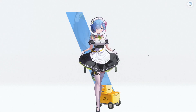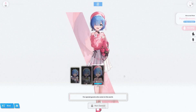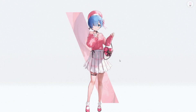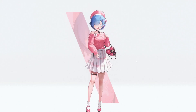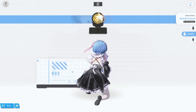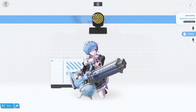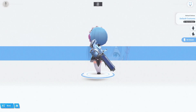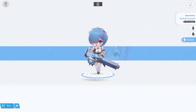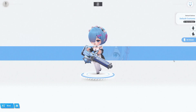Do you have something important to bother me with? And then, finally, she has her event pass costume. Let me know if you need my help. Very cute. Here is her shooting animation. And her chibi model. Housework is my specialty, so I'm here to help if you need any assistance.